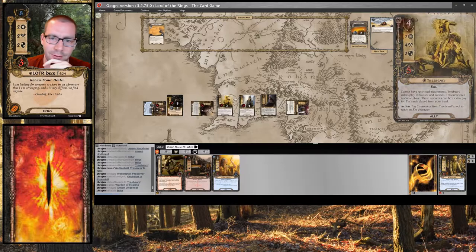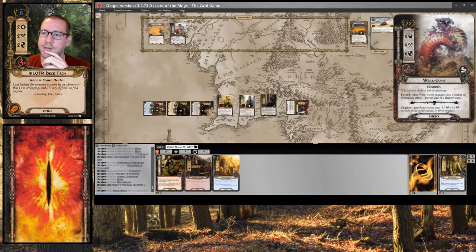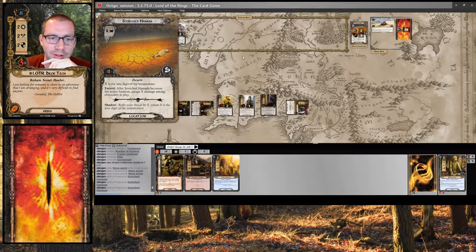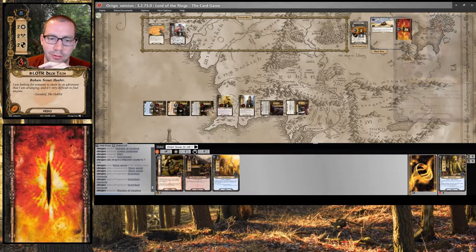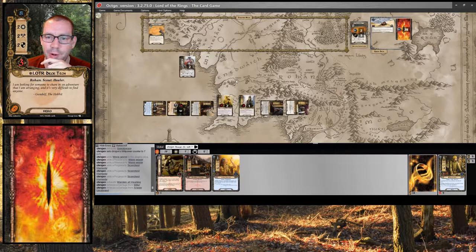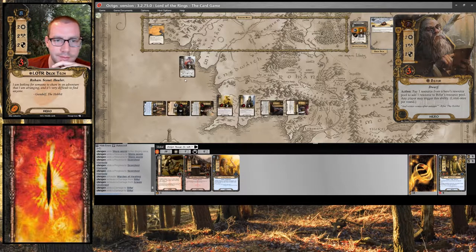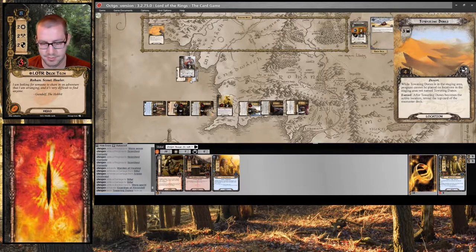Let's quest. I'll be able to ready him if I heal first. I sent 7 up against 4 — that's 3 progress, not enough to clear this Scorched Hamada. I will heal right now — 1, 2. I am forced to engage this Wereworm, who makes an immediate attack without a shadow, going to do 2 points of damage to a hero. Let me put those on Bifur. Then he's going to make a real attack. I have 6, which is not enough to kill, so let's just defend with the Guardian.